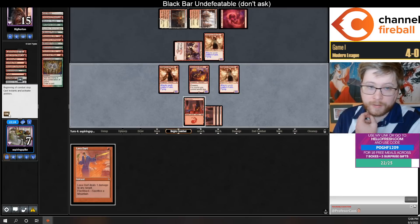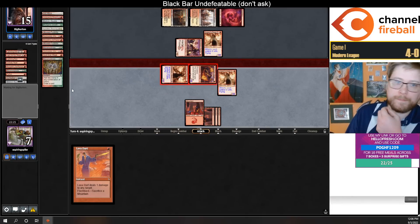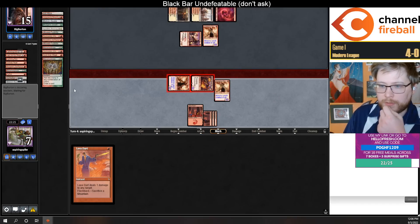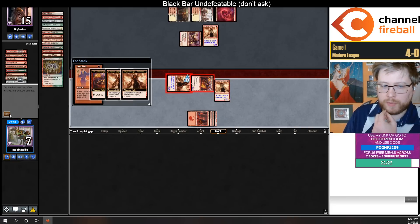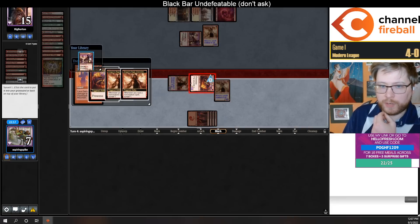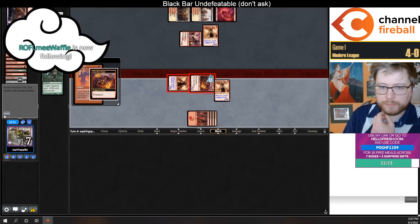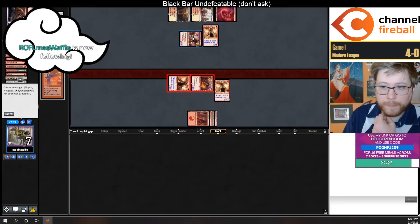Let's go to combat. There's a good chance I just kill the Swift Spear — let's see how they block first. Yeah, we'll kill the Swift Spear and try to find something nice for next turn. Maybe mill over a Leather Lava Dart — would be nice.